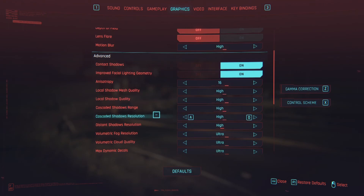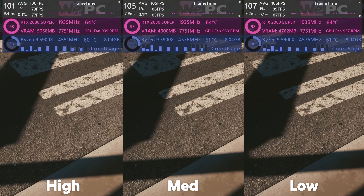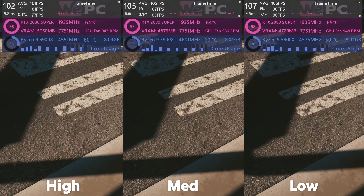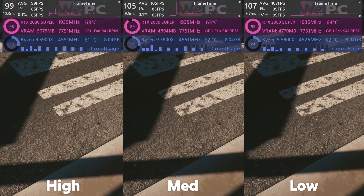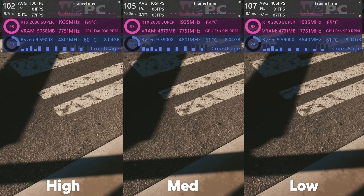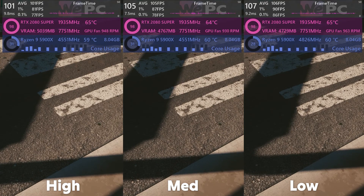Up next is cascaded shadows resolution. This setting determines the resolution of cascaded shadows based on your native resolution. The lower quality setting displays very blocky and aliased shadows, whereas high and medium look about the same to me — not a huge quality loss, but a massive gain in performance. I'd definitely say keep this setting on medium.